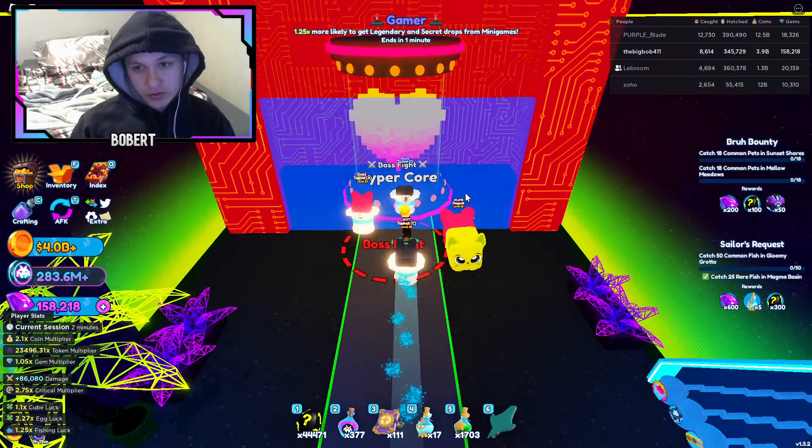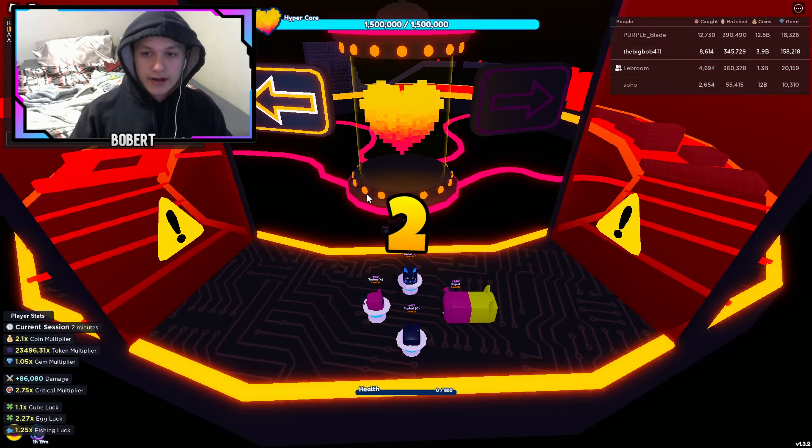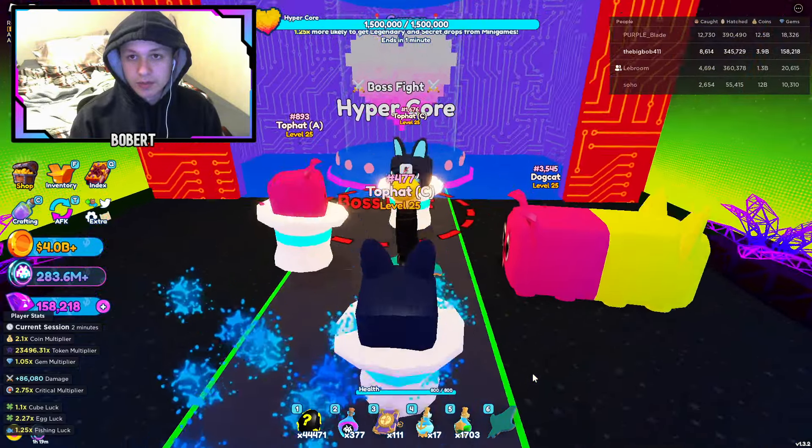So basically, first what you're going to want to do is press Start and then reset character. Now you may be wondering why I just did that — you reset character again so you can see your UI. Basically, what that does is it glitches the boss.